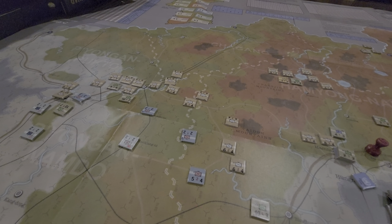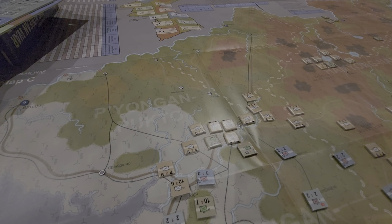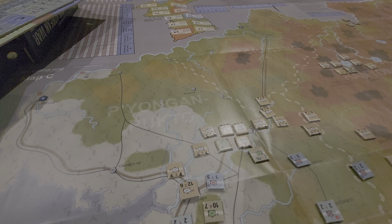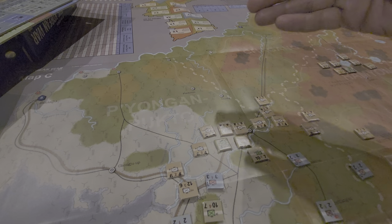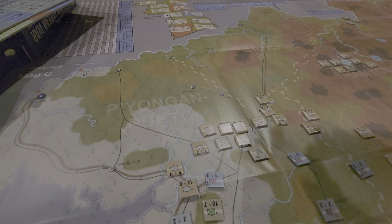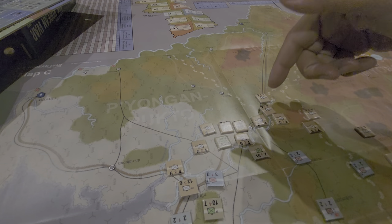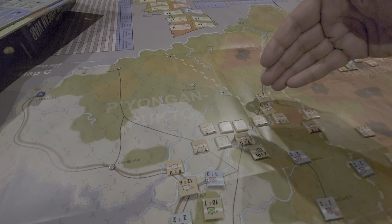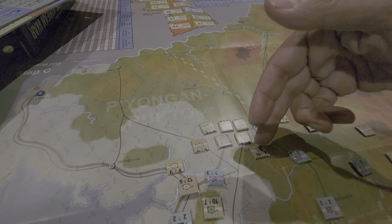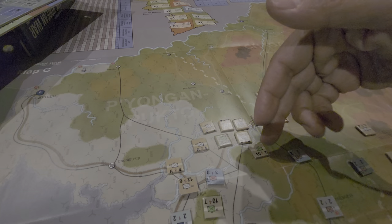We haven't done a very good job as the Chinese forces really struggled clearing this area here. The way this game works out, given that you have between one and three actions that allow you to move one to three units and conduct their activity, means that you've got to sort of set up the sequencing to punch, punch, punch, and then hopefully retreat or eliminate a unit.